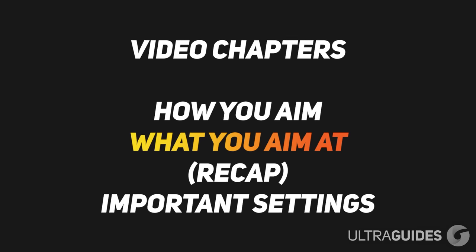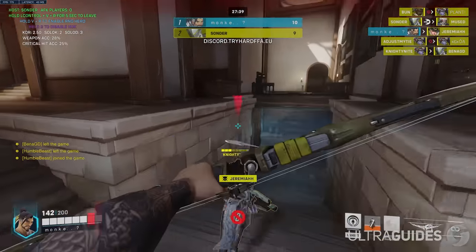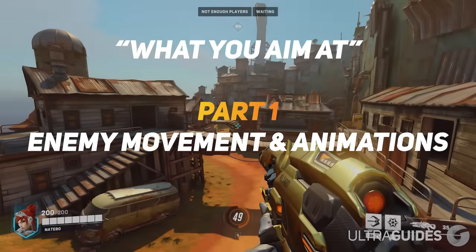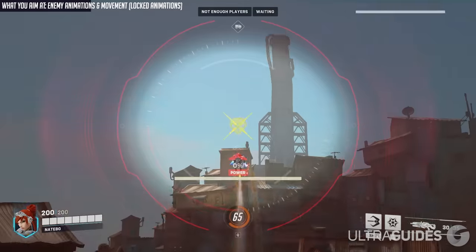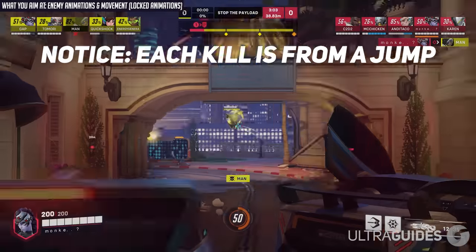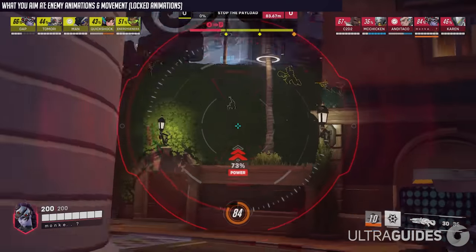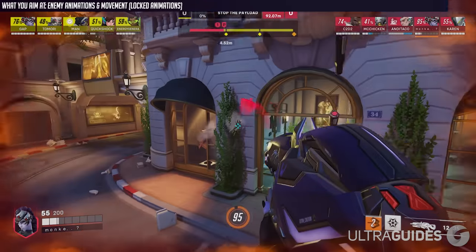For the next section, we're going to talk about what you're aiming at. This is actually what trips up most good aimers when they switch to Overwatch. Overwatch has a ton of characters, each with different animations, movement styles, aim styles, and abilities — it just gets overwhelming. First, let's talk about enemy movement and animations. Most characters have what are called locked animations — animations they cannot stop. Things like Pharah's boost, Winston's leap, Genji's dash, Widow's hook, or even just any character jumping. These animations are just as good as if they were walking in a straight line or standing still. Once you're a decent aimer, there's no reason you shouldn't be capitalizing on these every chance you get.